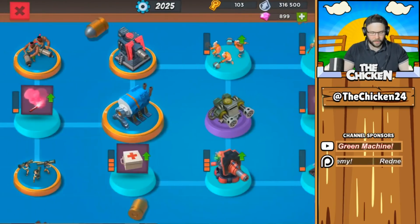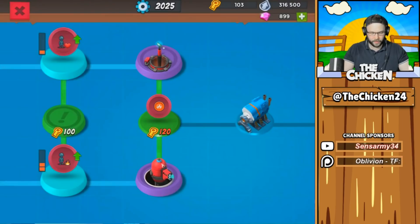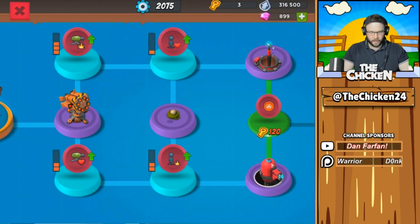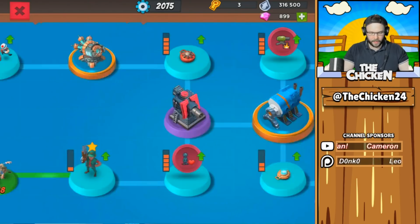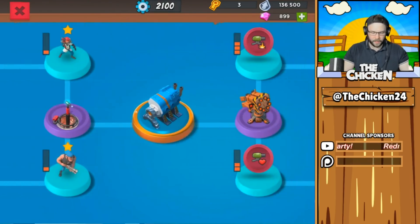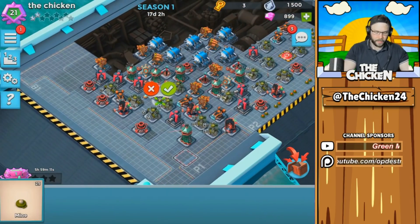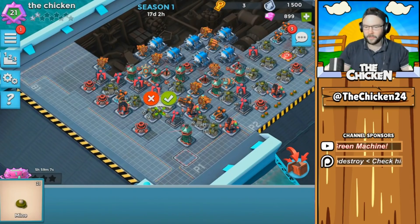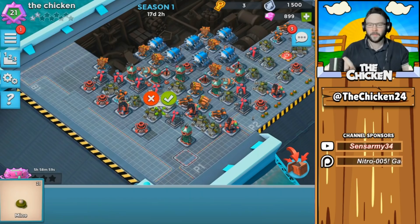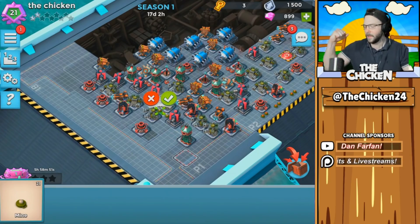Slowly but surely, guys — and we got a nice Diamond chest, we'll take that. I have one more chest to unlock. What should we upgrade? I'm going to go with regular mines and max those out, plus troop health — a little bit of offense, a little bit of defense. That wraps up the video today. Make sure to leave your best tech tree tips in the comments below — I'll pin the best ones so everyone benefits. Thanks so much for watching, leave a like if you found it interesting or informative, and we'll see you in the next one. Chicken out!